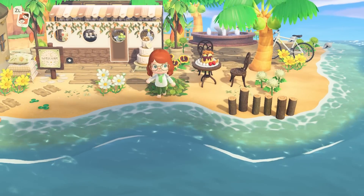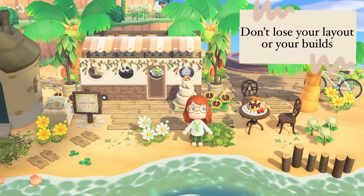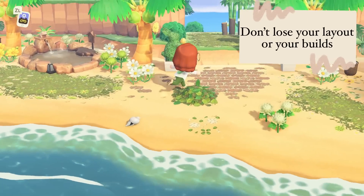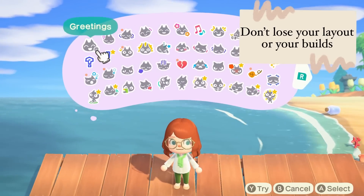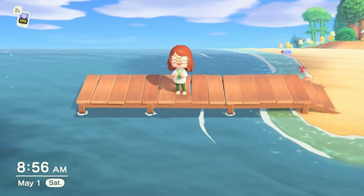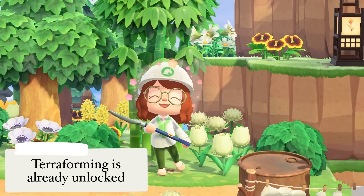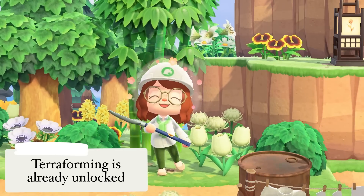Something else that can be really helpful if you flatten is that you don't lose your layout or your build. So if you're like me and you can't stand decorating beaches — if you decorated them and you flatten, you don't have to pick up everything off the beach if you don't want to; you can just leave it there and your beaches are already done. And if you have things you like, like a long pier, you don't have to get rid of that if you flatten. As soon as you finish flattening, you don't have to worry about unlocking terraforming — you've already got it, and you can just hop right back into designing with a fresh, empty canvas.